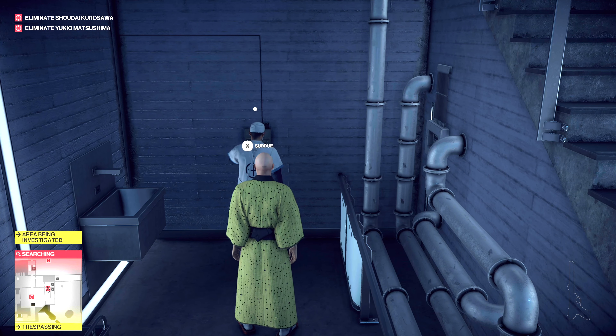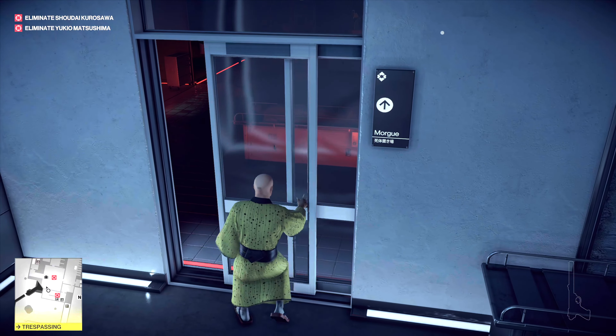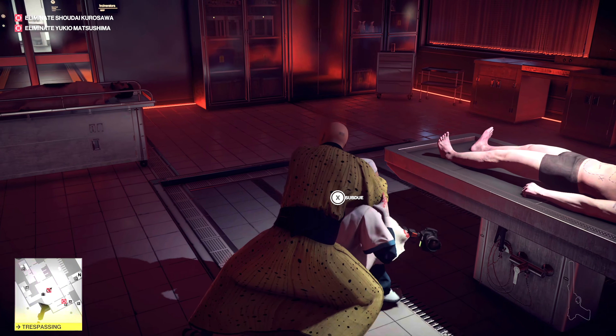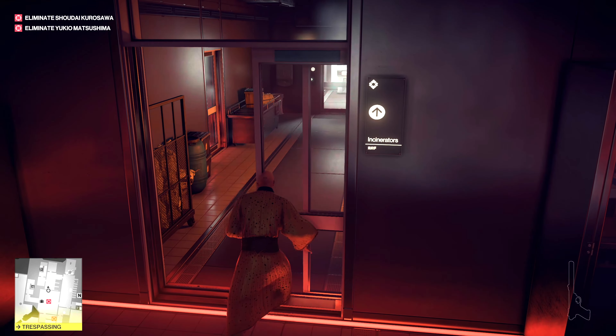So since he turns that back on, choke him out. Run over here, choke him out. And now we're going to go get the motorcycle disguise.